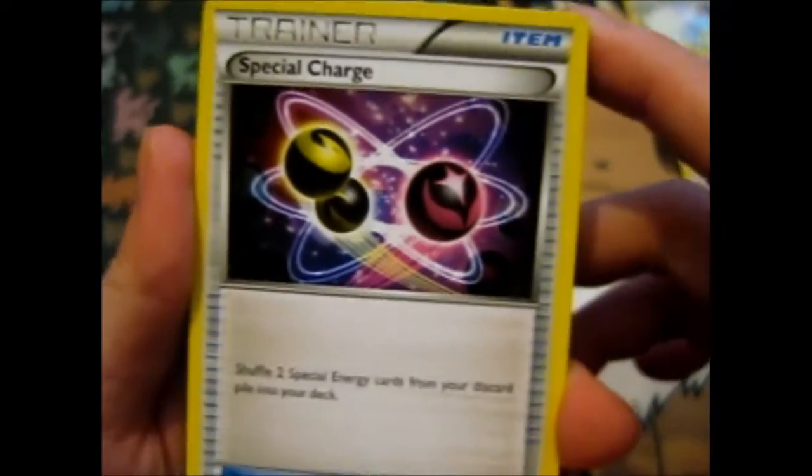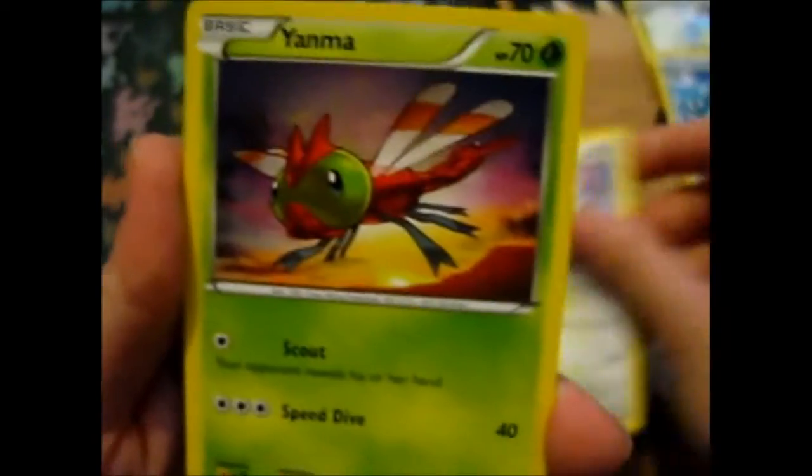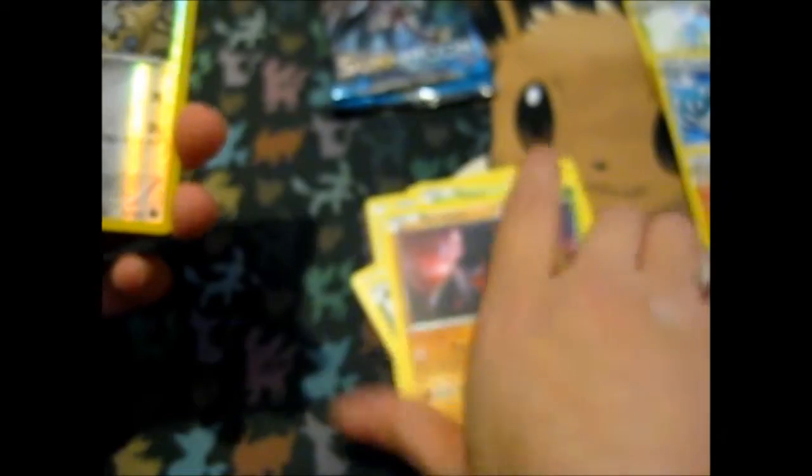We got a Special Charge. Clang. Claw Fossil, Aron, Yama, Swablu, Sealeo, Nosepass. A reverse Clang — so we got like double Clang here.